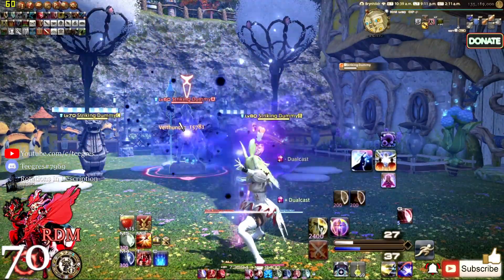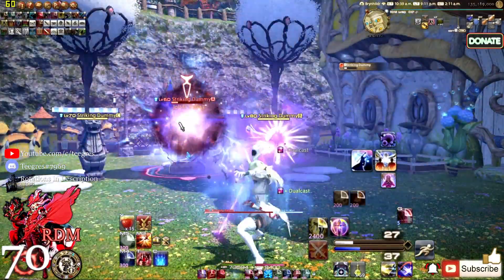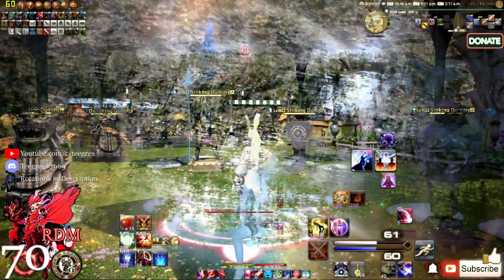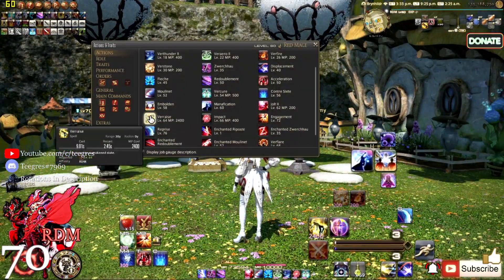Jolt 2 also increases the potency of Verthunder and Veraero to 350, and the potency of Verfire and Verstone to 300. At level 64 we get Verraise, which resurrects a target. It has a very long cast time and a very large MP cost.